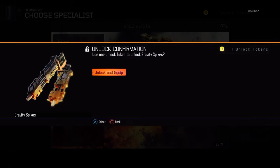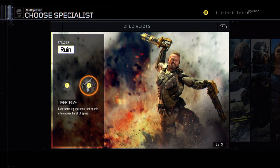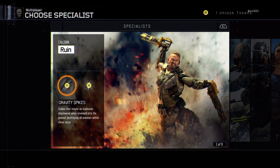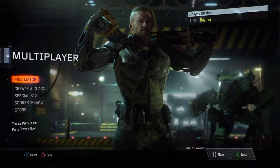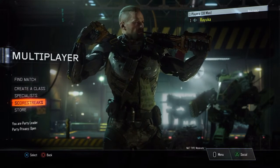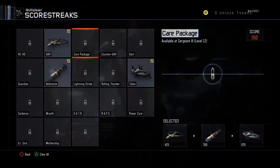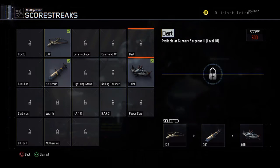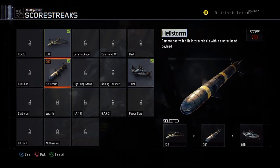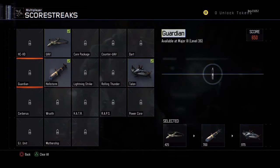You also have the return of scorestreaks, and there are quite a lot. In Black Ops 3 you get an idea of how many are in there, but there's one at the bottom that's a blank box — they're not showing what it is. I'm hoping that's a nuclear drop like in Modern Warfare 2. The one next to it is called Mothership, which I found funny as a reference to UFOs.